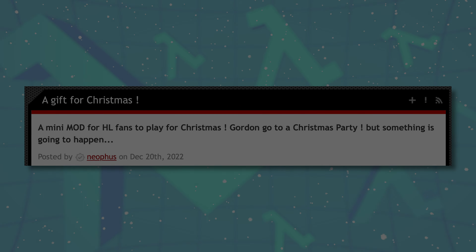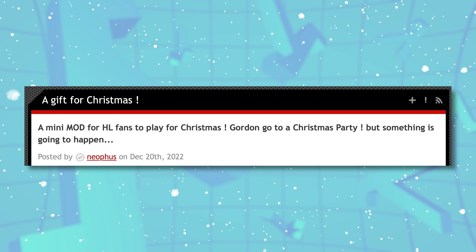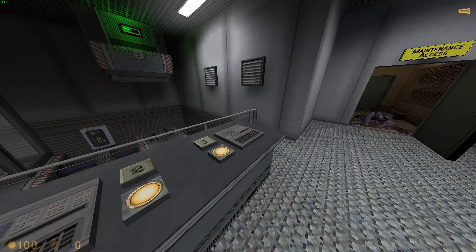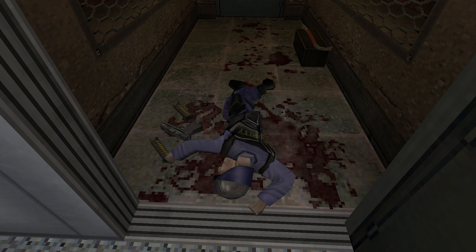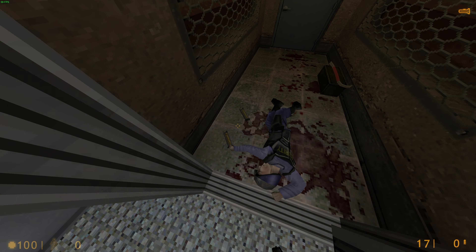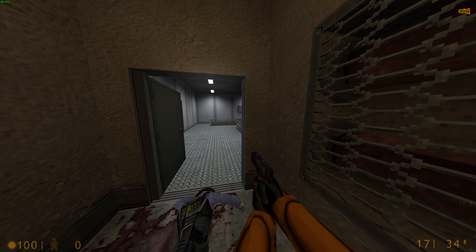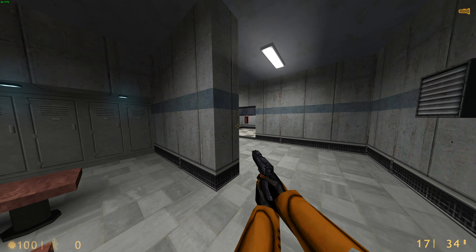But as if the ModDB page is a prophetic bit of text, something strange happens. We find Barney dying in a closet — what on earth could have caused him to die like this? Look at all this blood! And look at the gun and ammunition that he dropped and this crowbar! We better keep his gear safe and tell the others — is that Christmas music playing? That's a little bit inappropriate at this moment.